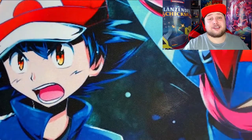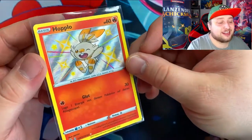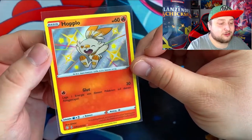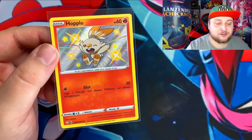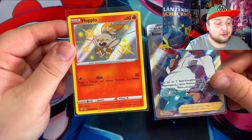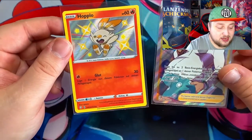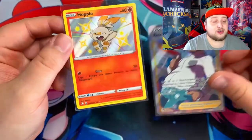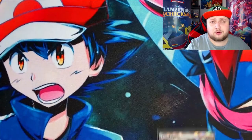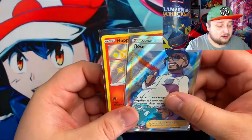Scorbunny is my favorite out of the three Galar starters. So I actually wanted this. Yo, I got two of the cards that I wanted - so that's awesome. Out of so many cards in this set, I actually managed to pull two cards that I really wanted: the shiny Scorbunny and of course the Shaman Rose full art trainer. I'm happy with my pulls, I'm not gonna complain. Could it be better? Yes of course - there are way better pulls than this - but these are great pulls, and especially more so because I wanted these. I'm very happy, I'm satisfied with my tin.